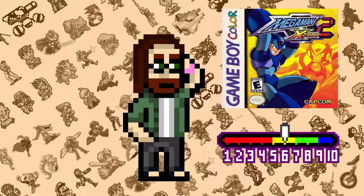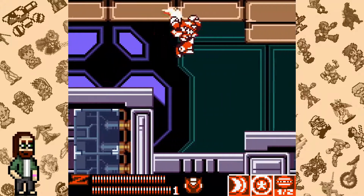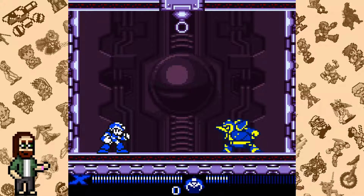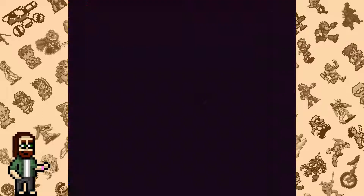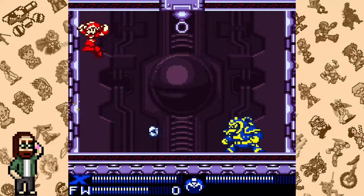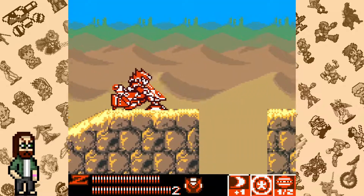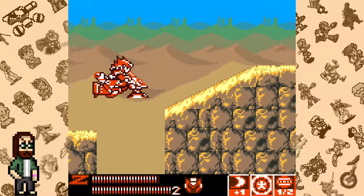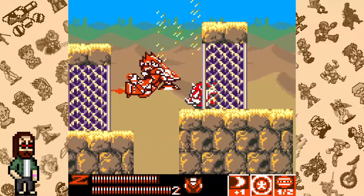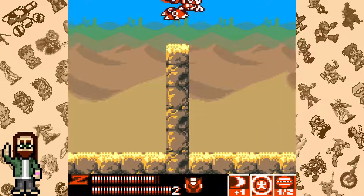Mega Man Xtreme 2 is an okay game, but it's not one I can recommend for the casual X enjoyer. If I'm being honest, I'm torn on it. The game takes a lot of what worked in Xtreme and builds on it for a better game. There's even a boss rush mode that lets players fight the bosses from the first Xtreme game — a cool bonus. Unfortunately, the game comes with its own slew of problems. There's no longer a way to set a dedicated dash button, and I can't stand that the game forces the player to run through it twice — almost three times, counting all the cutscenes across X, Zero, and Xtreme modes.